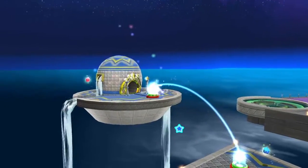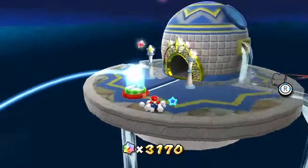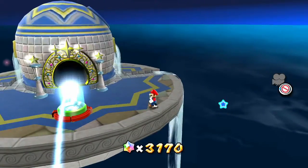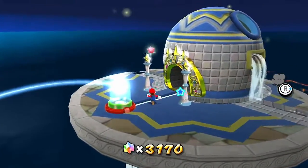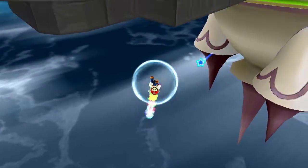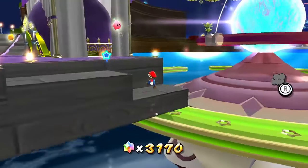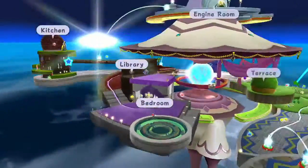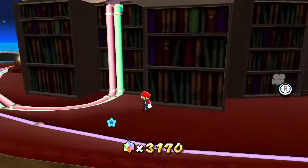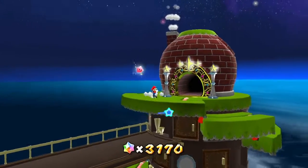Don't go that way. Don't stand on that elevator thing. Stupid camera — why isn't the camera moving? I really want to go over there, but I'm just gonna have to go that way because it's more convenient. I'm gonna have to take the shortcut.